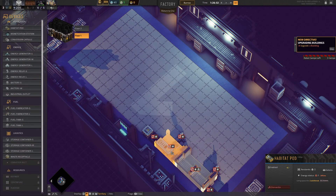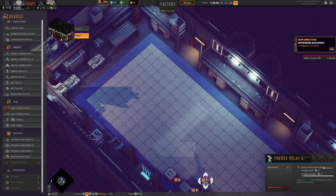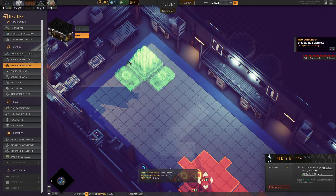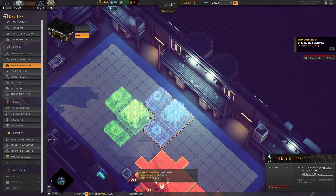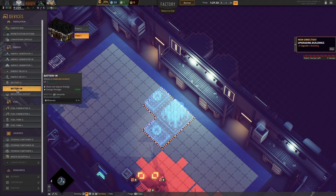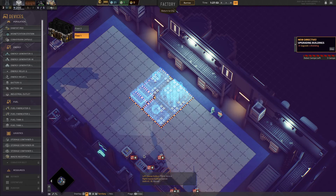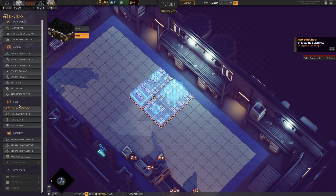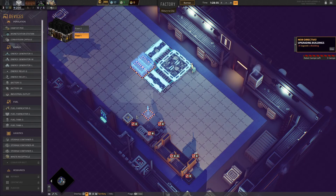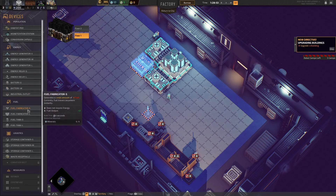In here we already have the power units but there's no energy, so we're going to go straight into building a huge energy generator. We'll put it dead center, then build batteries for it. We're going to have an industrial outlet — actually, we'll dismantle that one because I think I was in the wrong spot, and put the industrial outlet here. That should link up and kick all the power out into the city.